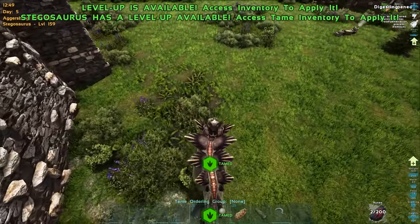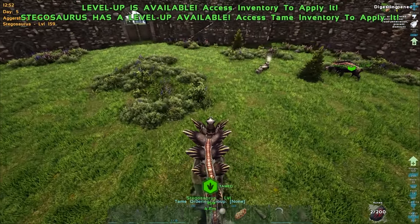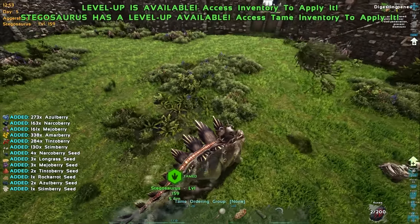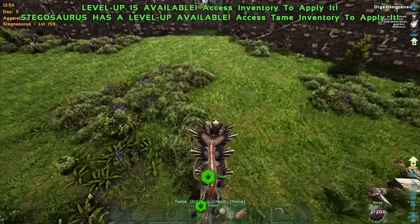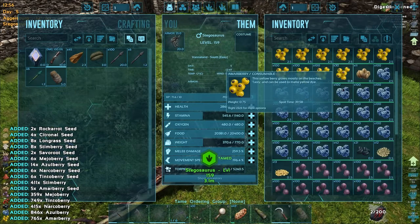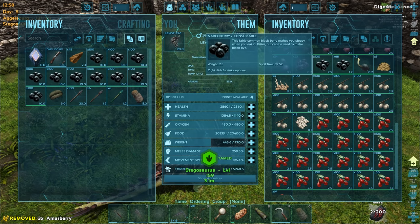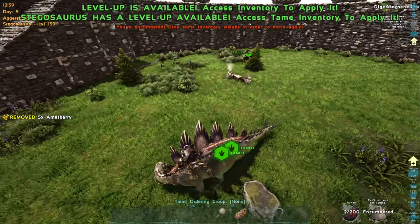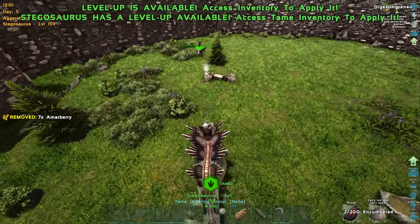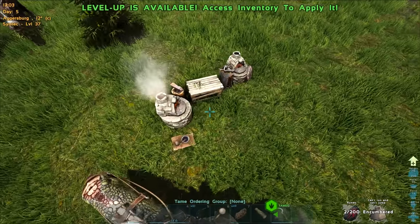There we go. Berries for days, and we can finally clean up all these bushes, which I've definitely wanted to do, but I realized I should wait till I had the Stego all tamed up. I'm going to collect up a little bit of berries here, and then we can use those with our spoiled meat and make up a bunch of narcotic, which we can potentially then use to make some tranq arrows and get some more things tamed. Even a low level - it was a 108 that I knocked out - a decent level Stego just absolutely harvested the crap out of things. I only have two times harvest on here as well, so it's not like my rates are insane.